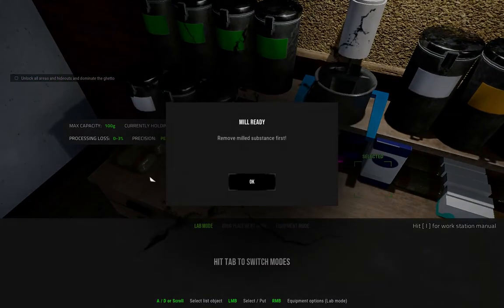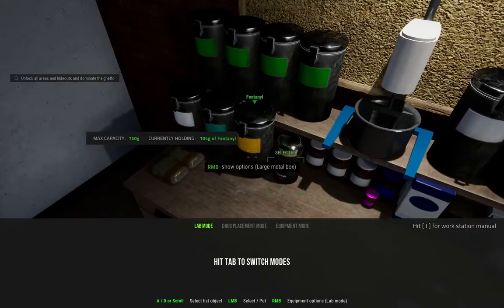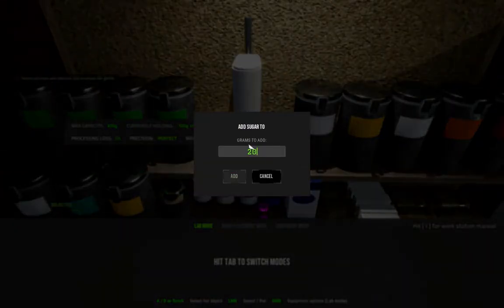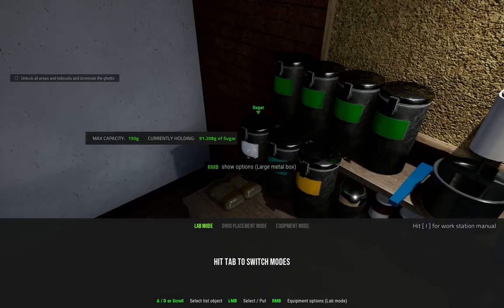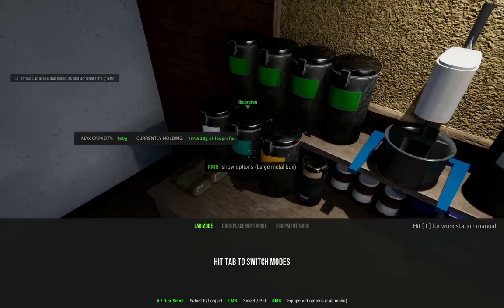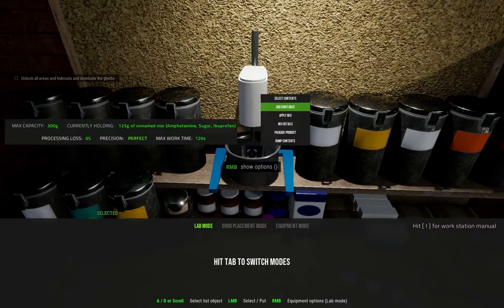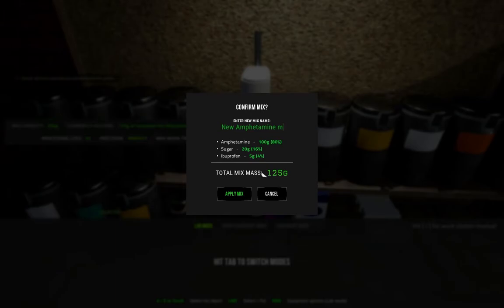I always forget that you lose a little bit. We're going to transfer — I already have some sugar done. So we added the sugar. Two grams of ibuprofen becomes 10 — I already have some done — so we go ahead and add that. Apply mix — and I don't have a space so it's just going to be BLUAMP.